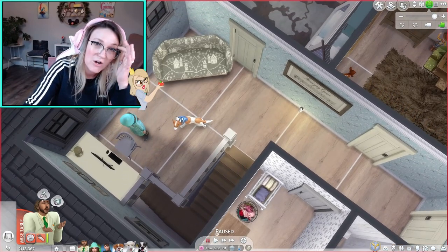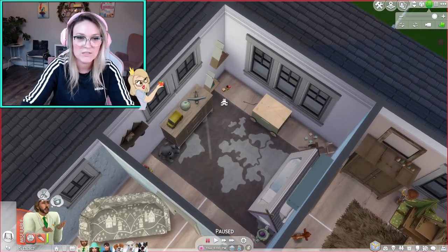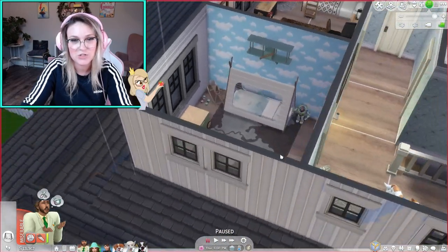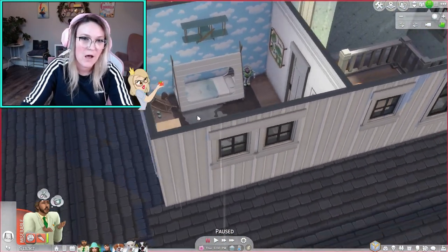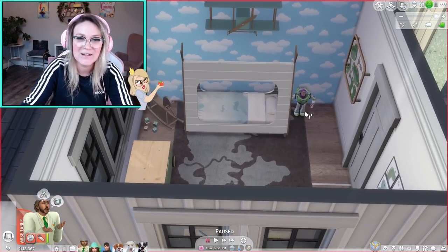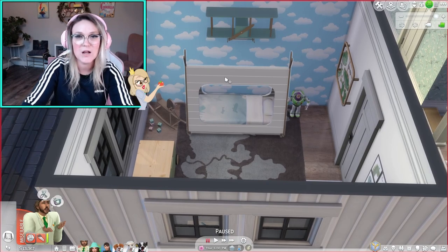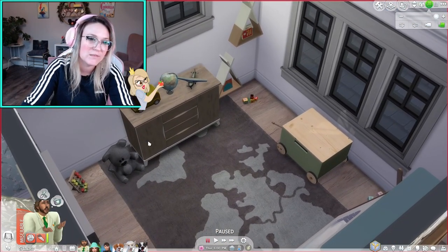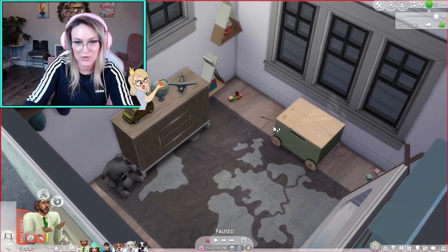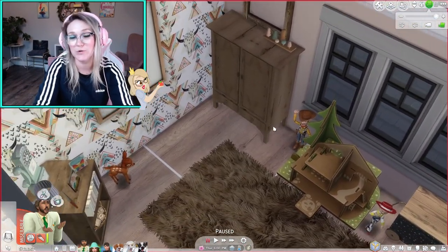That's the entire downstairs. We go upstairs into a small office loft area, and then over to our first bedroom which is a boy toddler bedroom. This is what I imagined for this family — they would eventually have a baby boy. The mom isn't pregnant yet but she will be. There's a little Buzz Lightyear in here, so cute. The room theme is kind of airplanes and travel, so we have a little globe, some cars, and another airplane — super cute for a little boy.